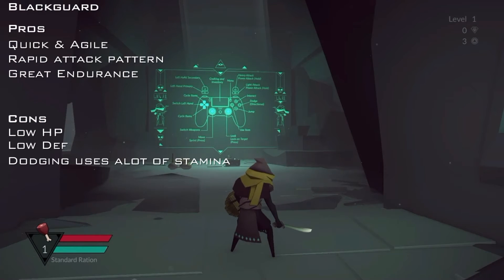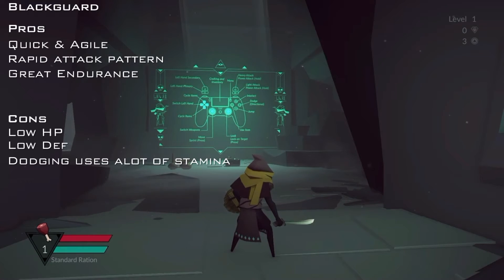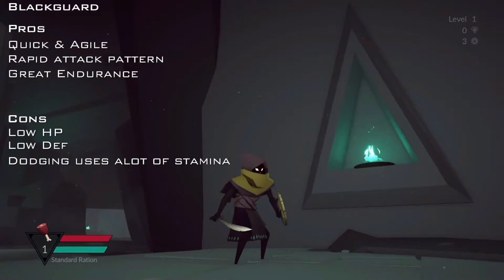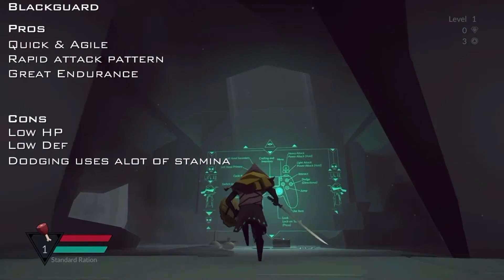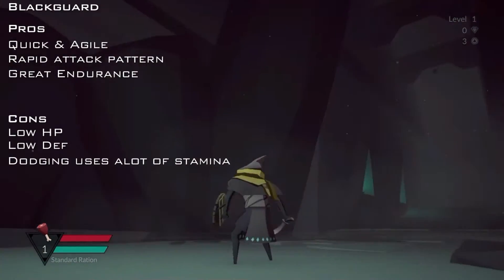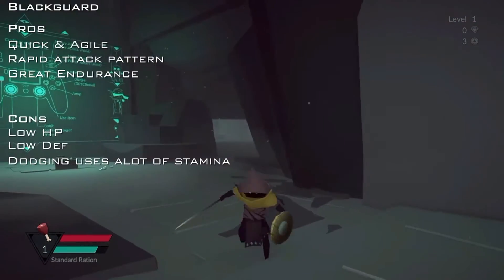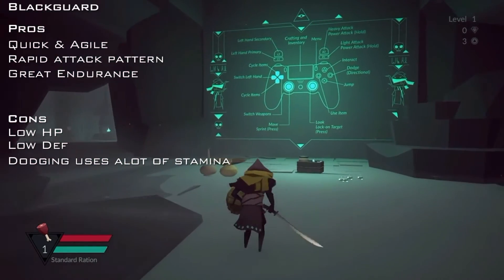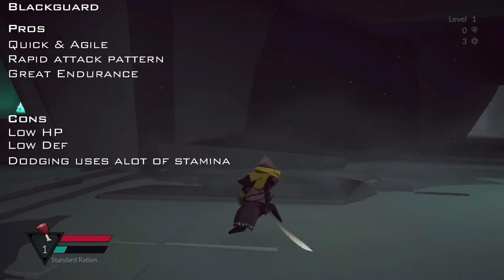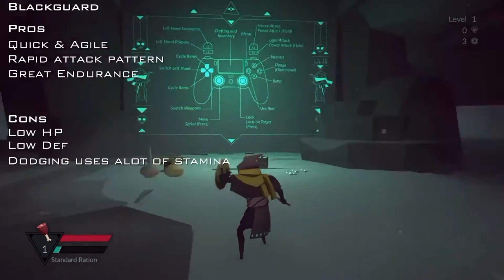So I know a lot about playing lighter weight characters versus heavy weight characters, and that's basically the main difference between these two classes. So without further ado, we're going to start with the Blackguard. As you guys can see, the Blackguard is your standard kind of assassin, rogue-ish looking character. He's the lightweight character — well, he or she, depending on your preference. They both start with the same weapon: a straight sword and a simple wooden shield.